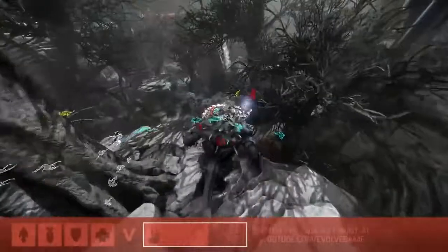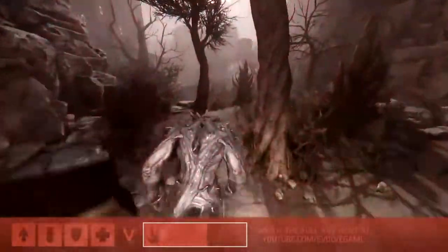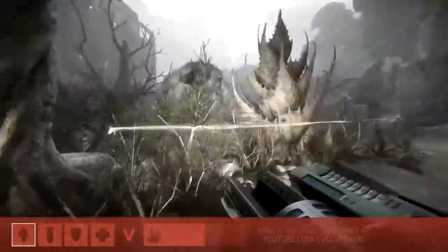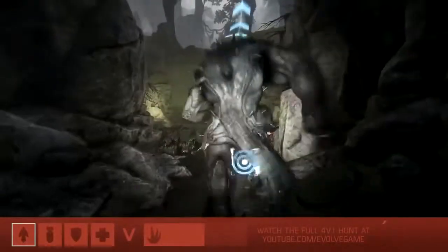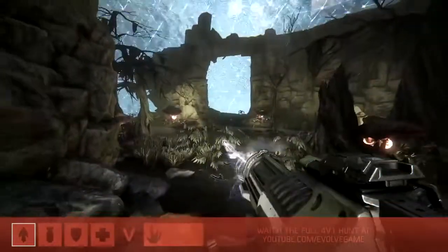Now he's going to rank two - leveling up to stage two in his evolution. He's got such a good high ground position, coming from downtown with a big smash and that's going to send them scattering. He doesn't want to fight, just wanted to do what damage he could to throw them off and get them confused. But we see our trapper right behind him, hitting those harpoons to slow him down. Let's see if he can catch up.